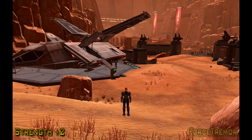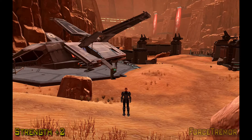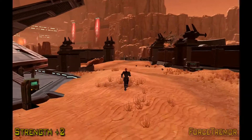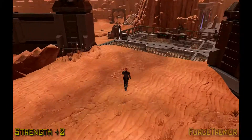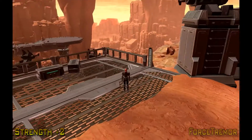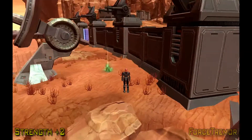Hello everybody, this is Onado from Force Trimmer and this is a guide on how to obtain the datacrons on Korriban. The first datacron that we're going to get is located near the shuttle to the fleet and to the orbital station. This is actually a common one that people walk by and don't even realize that they've just passed it. Once you get onto this platform, just turn around and the datacron is right behind the wall.